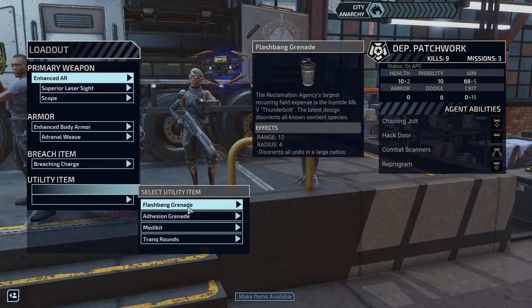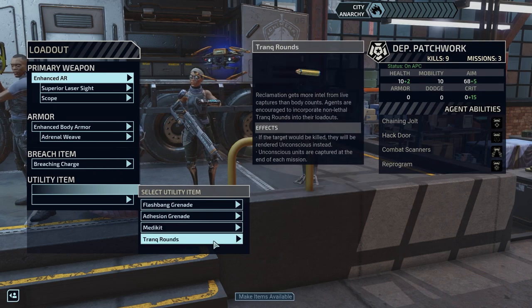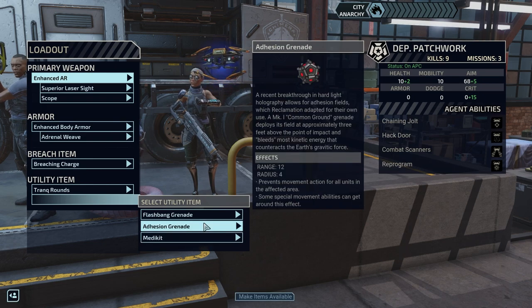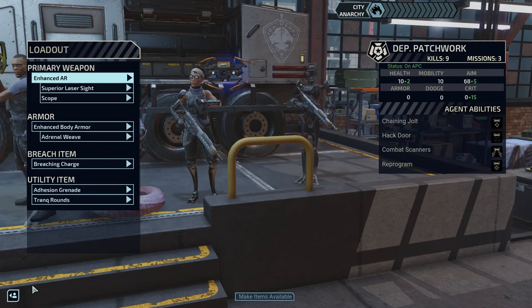No real reason to put a Breach charge here, but we'll do it anyway. TrankRounds, of course. And since we have Chrysalids, we'll go with the Adhesion Grenade — it prevents movement action for all units in the affected area. Some special movement abilities can get around this effect, so I imagine Torque would be able to pull someone across it, but otherwise no.